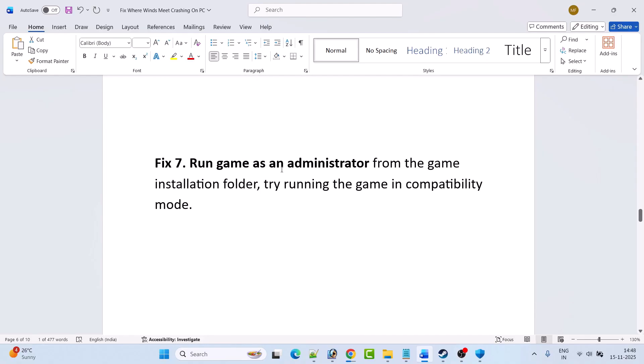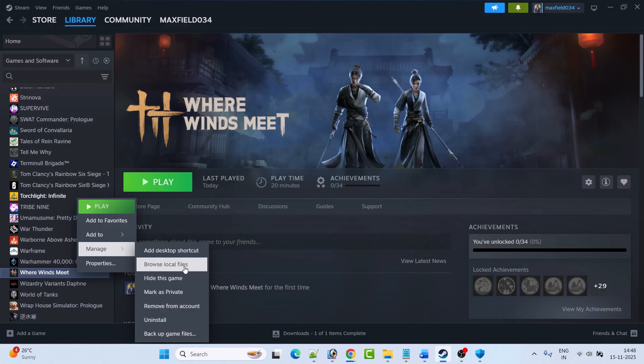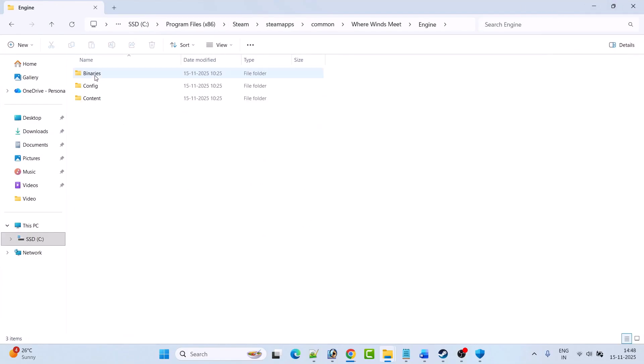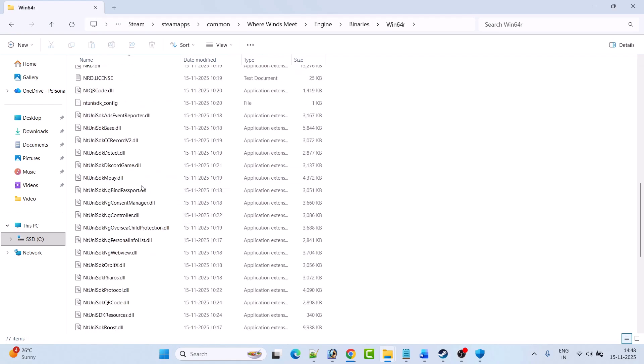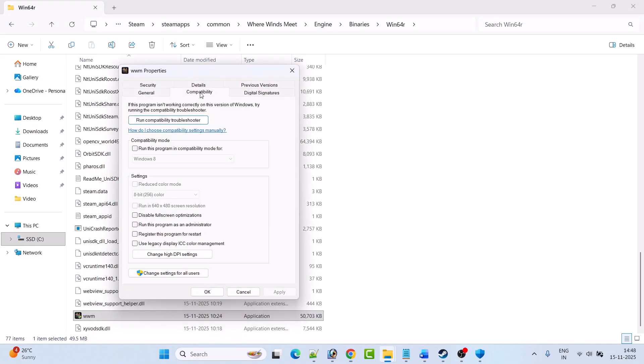Fix seven: run the game as an administrator from the game installation folder, or try running in compatibility mode. Open Steam, go to Library, right-click on Where Winds Meet, select Manage, then Browse Local Files. It will open the game installation folder. Open Engine > Binaries > Win64 folder, find the wwm.exe file, right-click it, select Properties, go to the Compatibility tab, check Run This Program as an Administrator, hit Apply and OK, then launch the game from the installation folder.